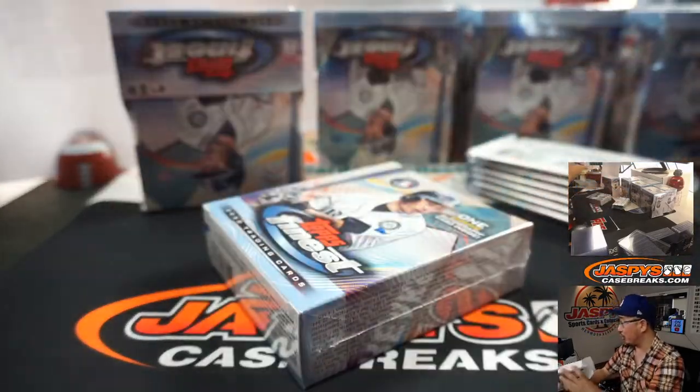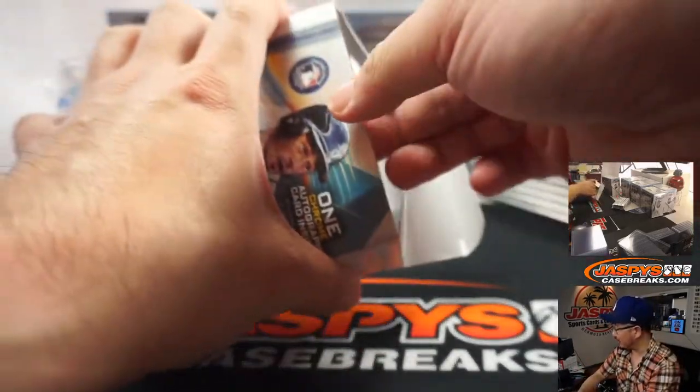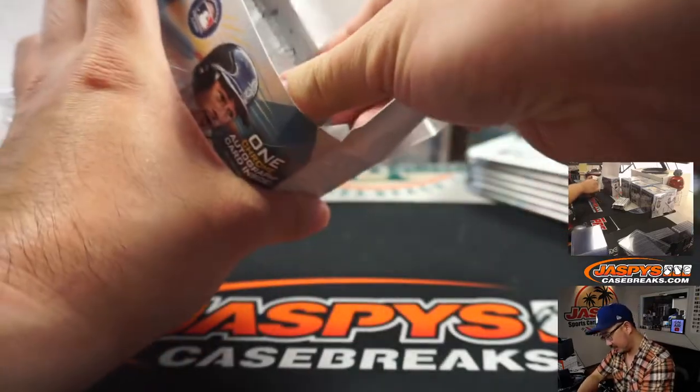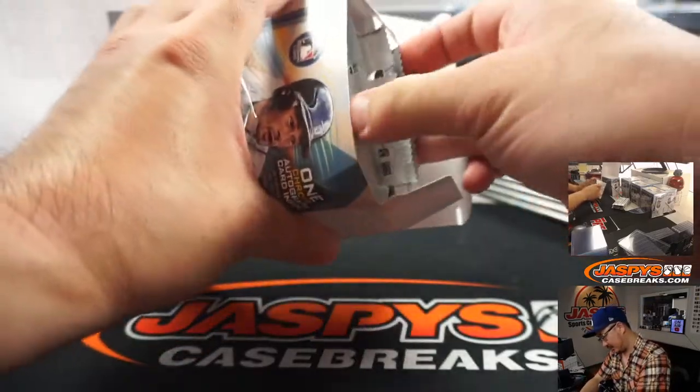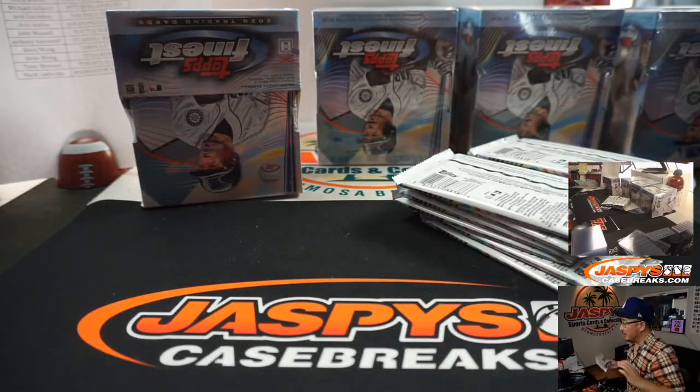Got Rookie of the Year on in the background. He struck out Pedro Guerrero, Barry Bonds — thin Barry Bonds, Pirates Barry Bonds. One auto per mini box right here.